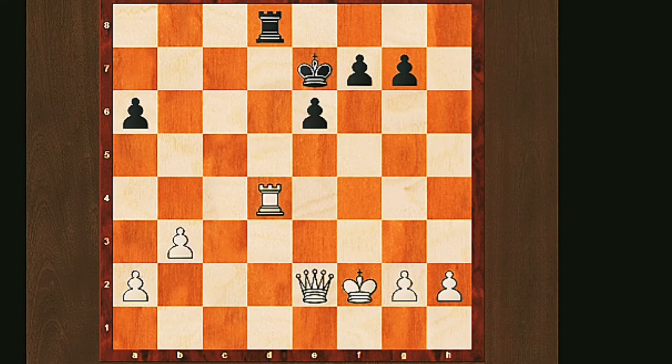Let's see this in action. In this position it's clear to see the white team is winning completely in the material department. In terms of power pieces, the white team has a queen and a rook versus just a rook for the black team. In terms of little guys, white has four versus four for black, so from a pawn perspective it's equal, but the difference in power pieces is so great that this is just a simple win for the white team.